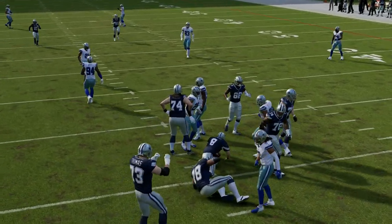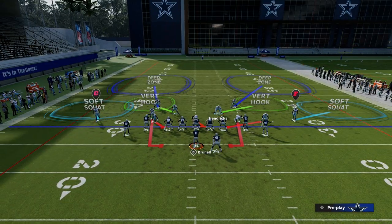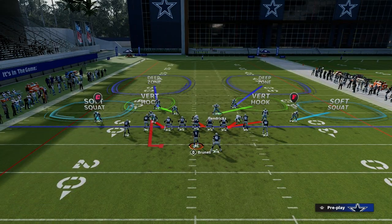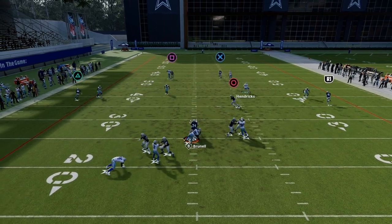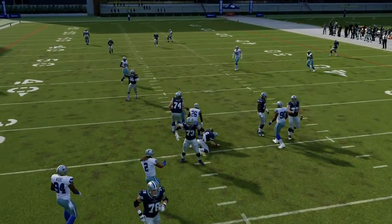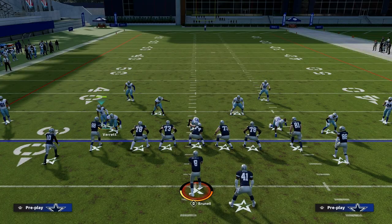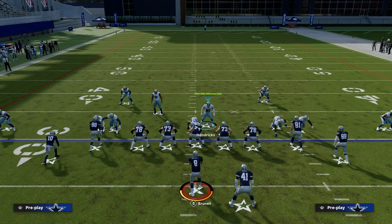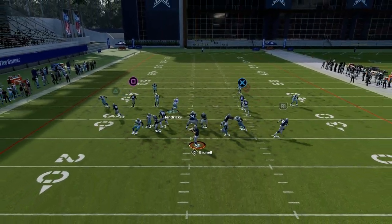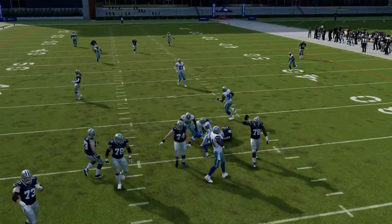At the same time, you're able to get your safeties down in the box faster. When you bring your safeties down in the box this year, it's really helpful not only for run defense but also for pass coverage. You can see we're getting clean pressure off the right, and on the left we're still getting pretty good pressure. You can actually stack both of these guys relatively quickly, especially against tight this year — and that's a really good blitz for tight.